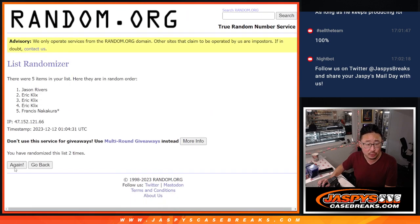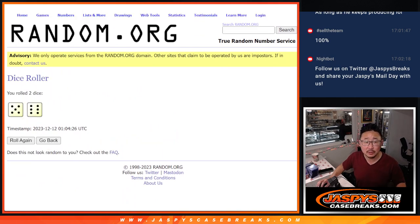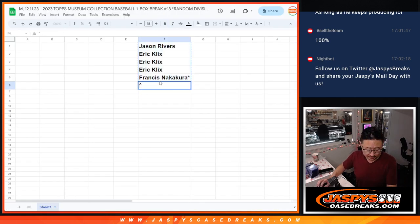Counting through one to eleven, and Francis with the last spot mojo gets an extra spot.